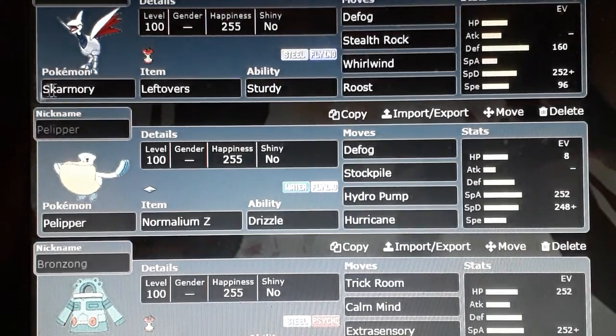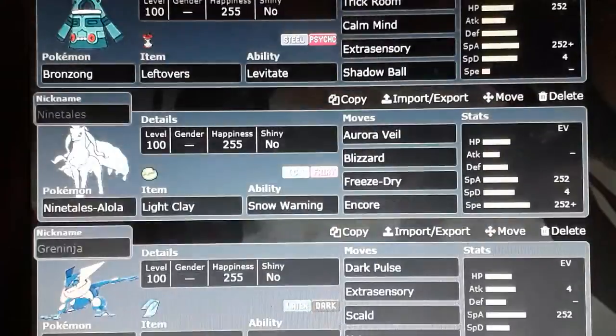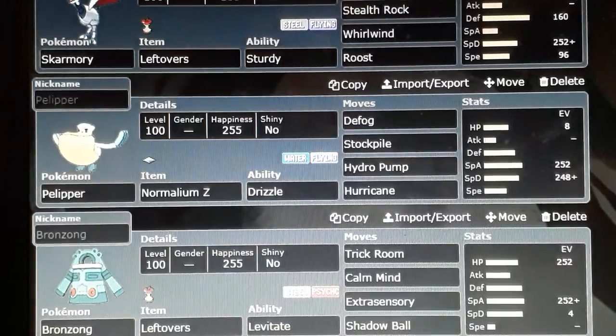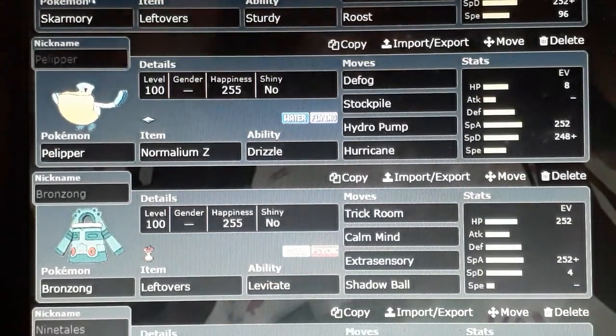My favourite lead Pokémon are Skarmory and Ninetales. All of the Pokémon you're going to see in today's video are ones I have used in the past and confirmed as good, and I'll explain why they are good for different reasons. There are many different kinds of lead Pokémon — some are hazard setters which aim to set up hazards to affect your opponent's game.